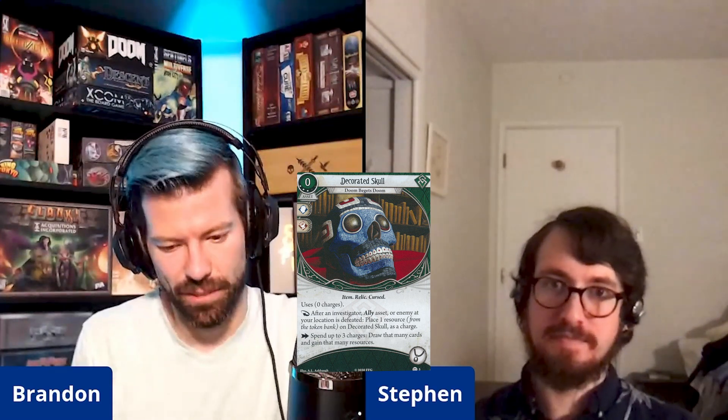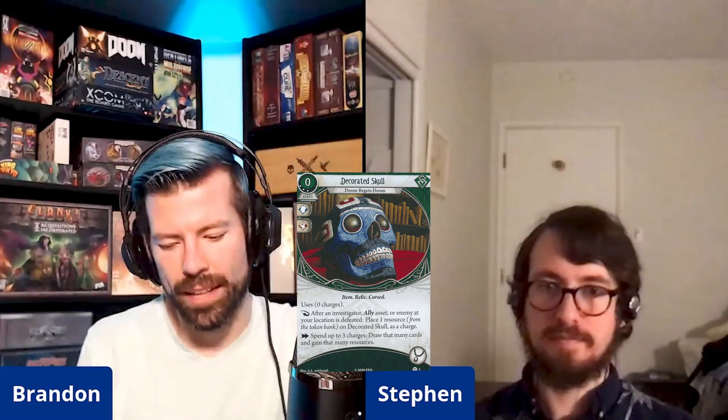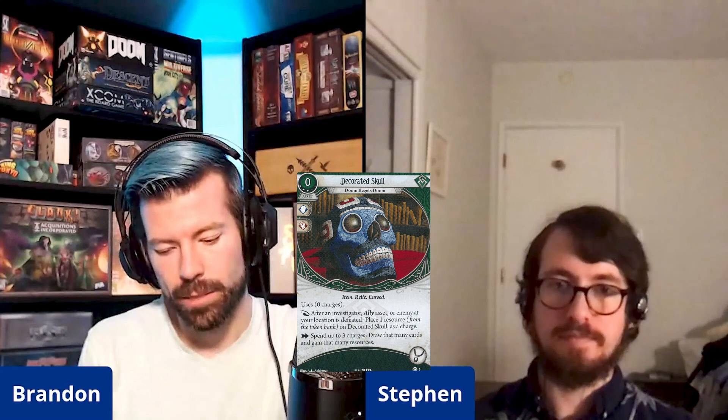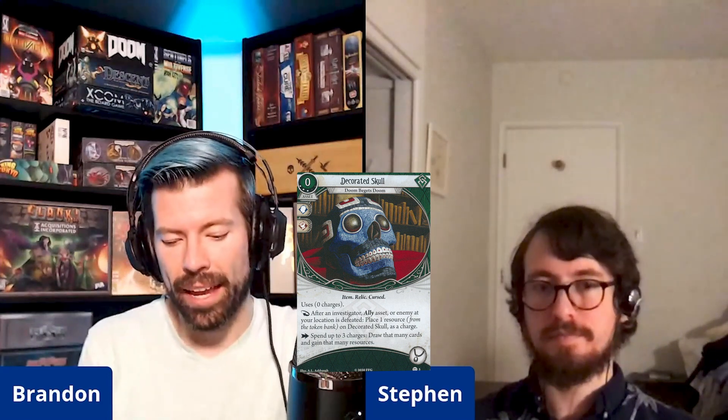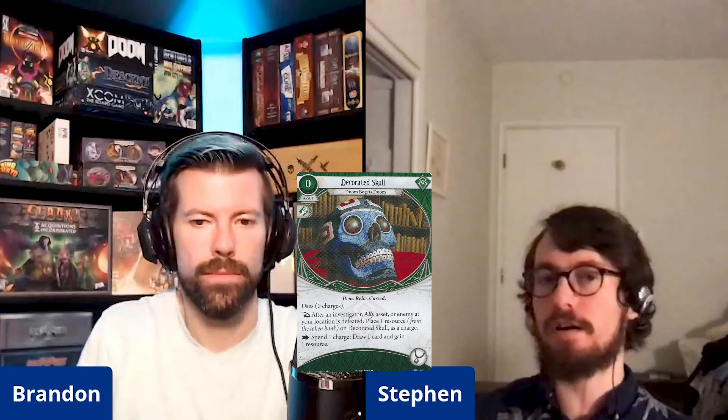Next, Rogues got a card I've always loved the idea of but it was never very good: Decorated Skull — Doom Begets Doom. This is a level three Rogue asset that's zero cost — an item, relic, and cursed in your accessory slot. It uses zero charges. As a reaction, after an investigator, ally asset, or enemy from your location is defeated, place one resource from the token bank on Decorated Skull as a charge.